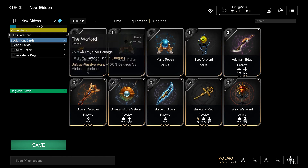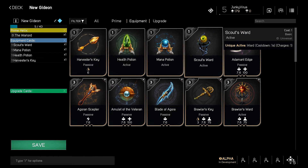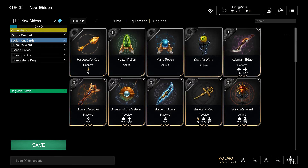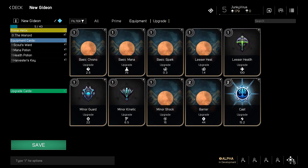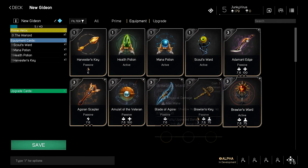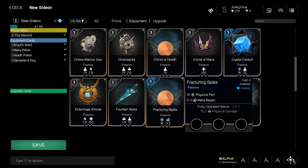That's pretty much the basics — pick your prime, pick your equipment: potions, harvesters, wards. You can only have one scout ward; it doesn't say how long it lasts or if it recharges. I haven't actually tried wards yet, but just pick some items — this is purely personal preference. Of course some cards are better than others, but it's up to you.